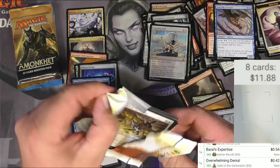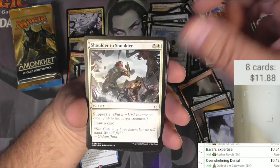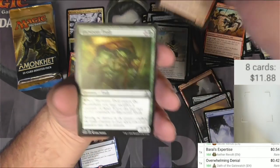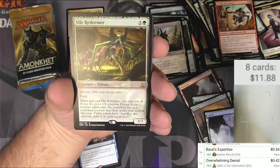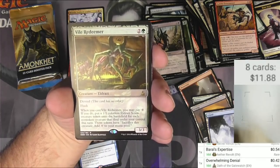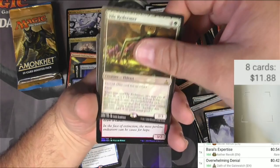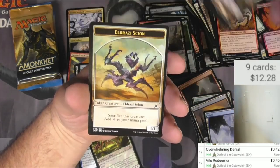Next Oath of the Gatewatch pack — already split open. Got the Aeronaut, the Entangler, Consuming Sinkhole, Shoulder to Shoulder, Saddleback Lagac, Embodiment Envoy, Eldrazi Displacer, Freerunner, Kazuul's Toll Collector, Harvester Troll, Havoc Sower. Come on, something good! Vile Redeemer — a 2/2 green Eldrazi with devoid and flash; when you cast it you may pay one colorless to create a 1/1 Eldrazi Scion token for each non-token creature that died under your control this turn. Nothing big. Got an Akuma Flamewreathed as a foil, a full art land, and a Scion token.